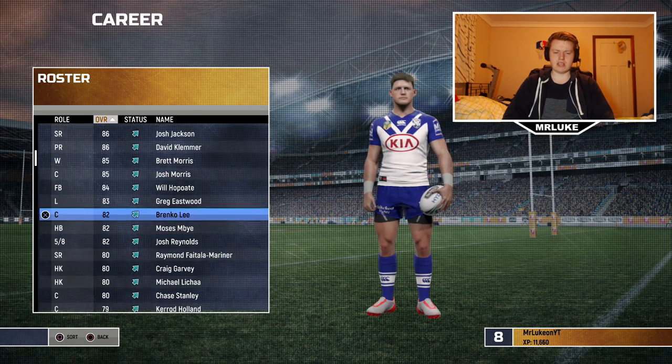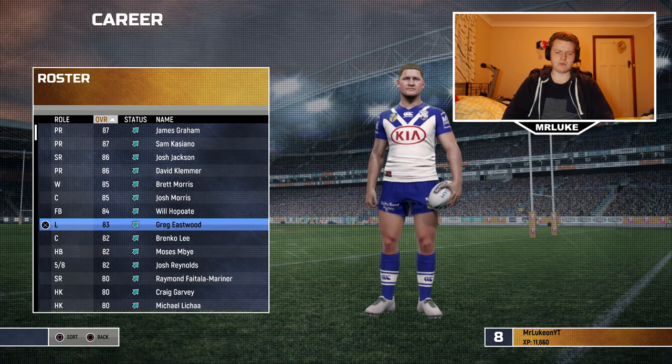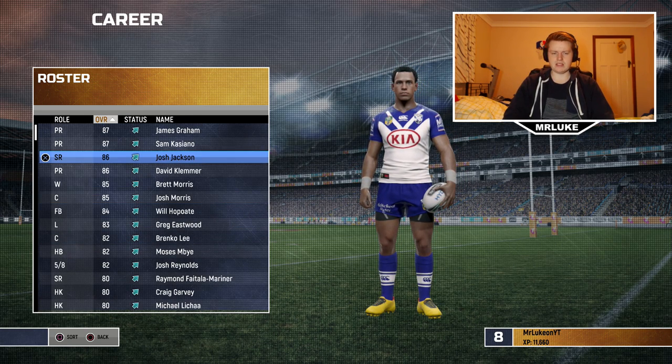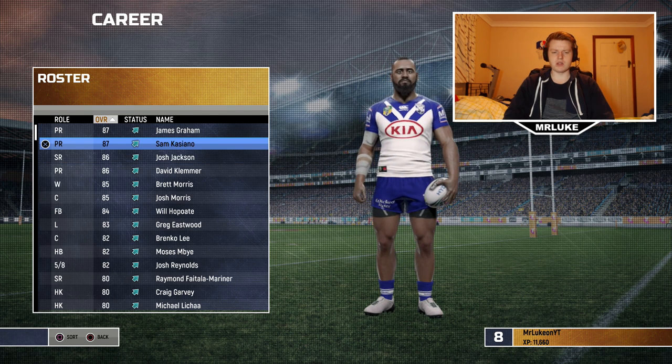Josh Reynolds is not going to be there next season. I think Casiano is off contract — I don't know if he's actually signed on this game, so we'll have to wait and see. But I think there's enough room to maneuver in the salary cap that we can bring in one or two players, and I'm quite happy with the roster as it is. I think we can work with it.